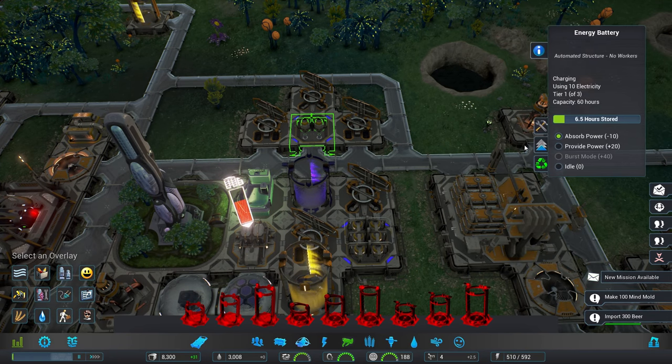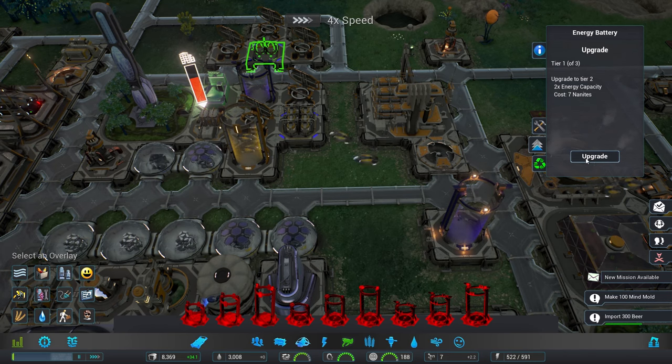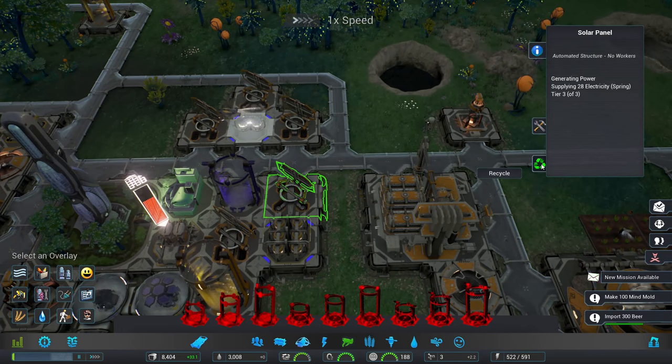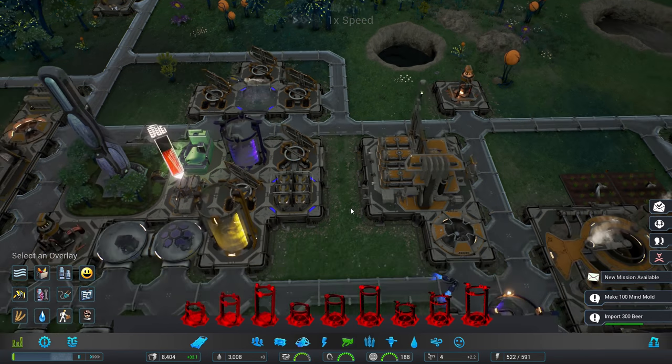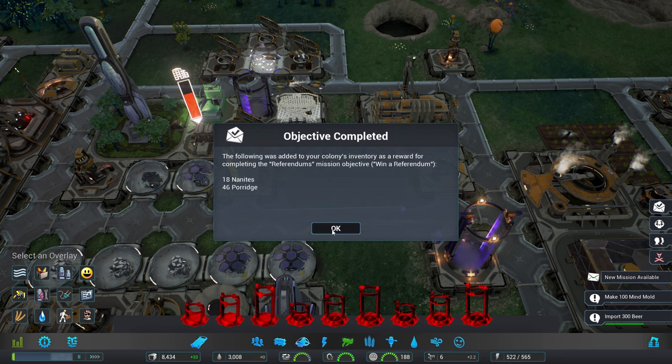So we are continuing to upgrade this. We need seven nanites — speed things up a little bit. Seven nanites, there we go. We'll continue to remove the structures as we need to. Referendums — we've got 18 nanites and 46 porridge, I'm very pleased with that.